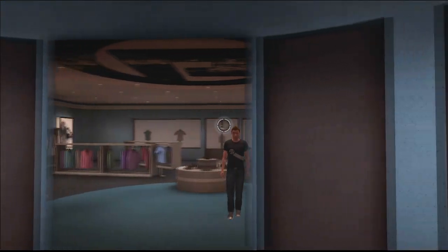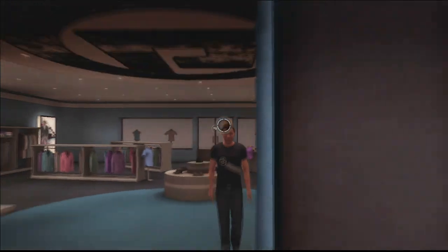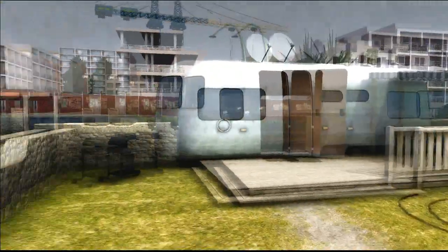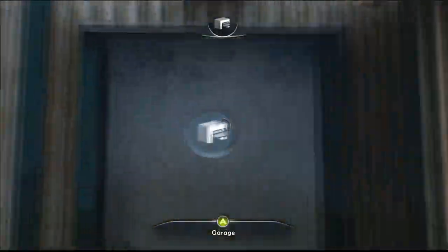Another key area I wish they had a second look at is the first person motion when inside a building. Sure, it makes it more immersive, but the motion is sluggish and doesn't really feel very fluid. This is a small aspect of the game, but it's a fine example of something they didn't need to implement — a menu inside a building would have been fine.